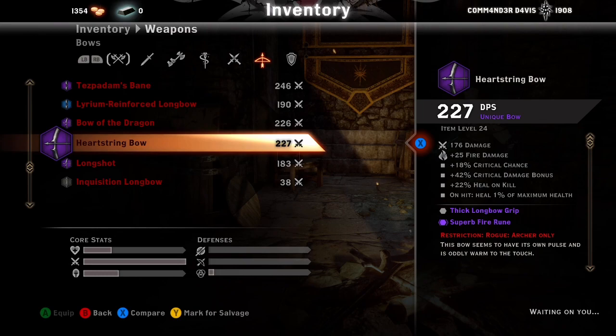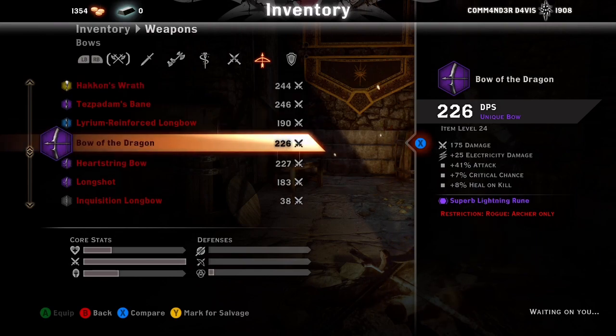You'd have to craft a grip for the crit options. If you guys want, let me know in the comments and I can go through the better grips, hafts, pommels, and all the weapon attachments. Bow of the Dragon is nothing special — you can only add a rune. These two bows with the target-explodes-on-kill effect are also really nice.